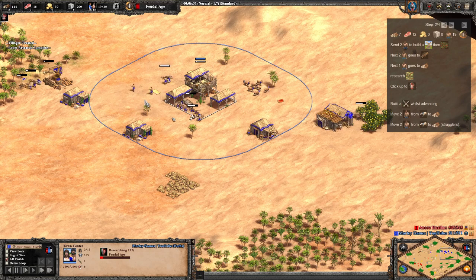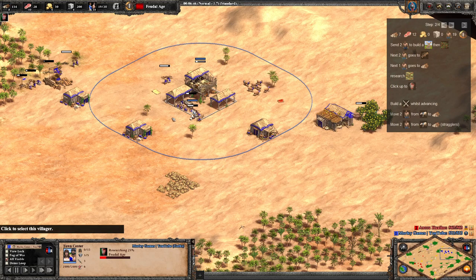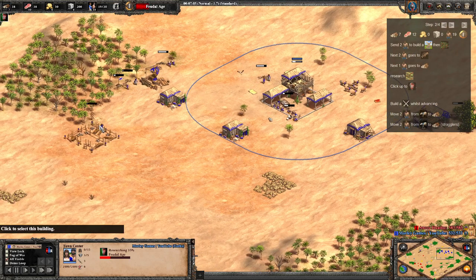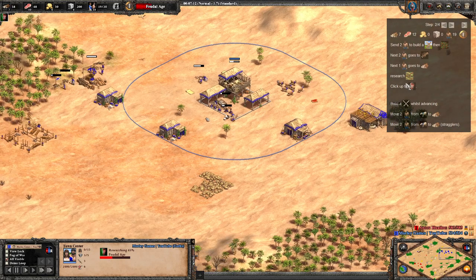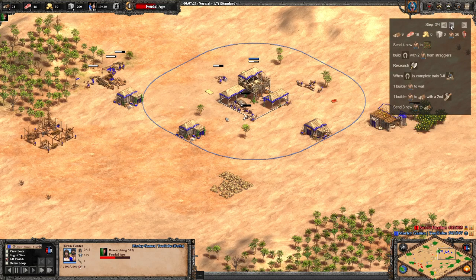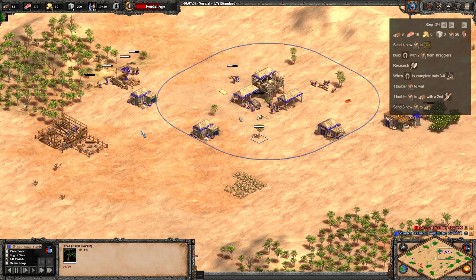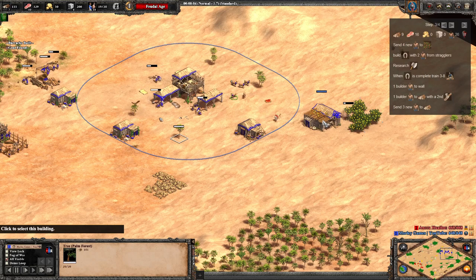When we hit Feudal age you'll see we've got so much food — it's crazy. Once you've done your force drops you're able to click up. We've taken four off of food: two sent to straggler trees, two over to the main wood line, and we're using a wood villager to get the barracks down. It's going to make a barracks out of a house — just make sure you've got the pop space. We're using the build order overlay app, which you can download via the link in the description.